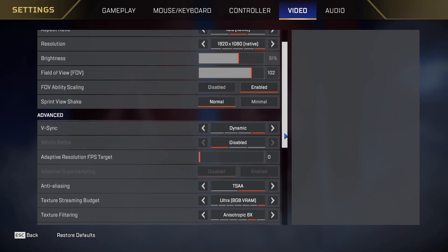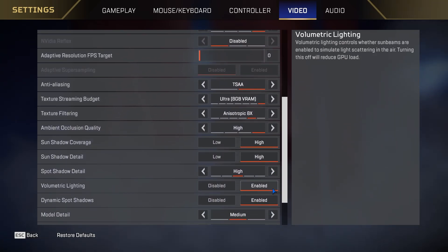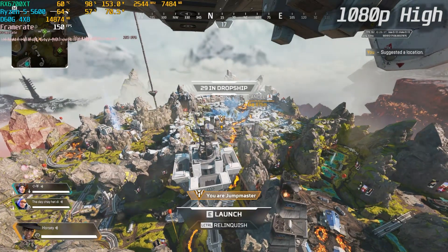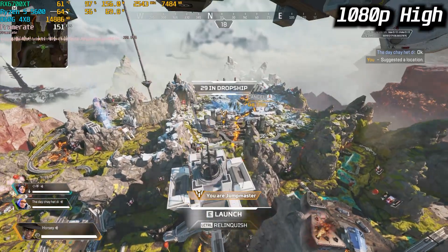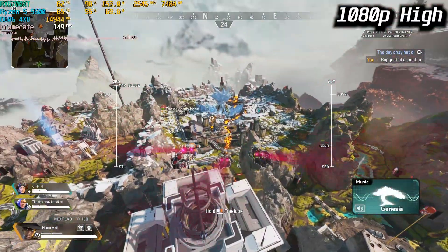Here are the settings we'll be using for the benchmark of Apex Legends — everything on high except for texture filtering. As you guys can see, straight in the dropship we're getting about 140-150 FPS.